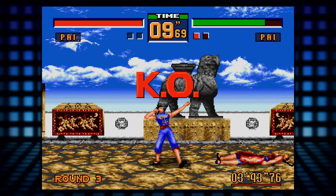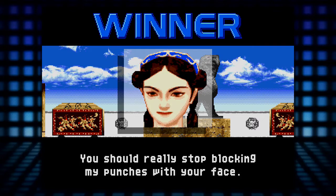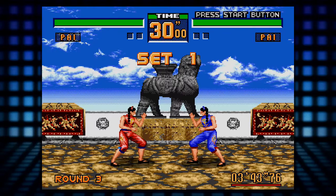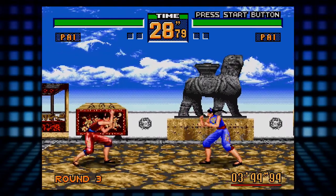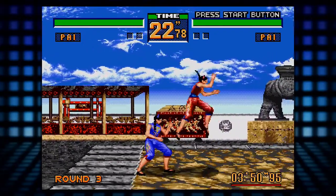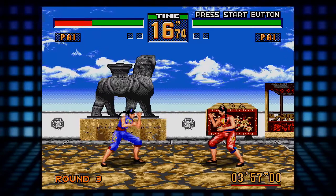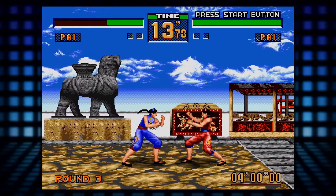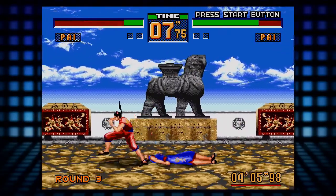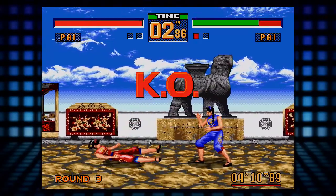I was trying to be strategic and block, but when I block, they just don't attack. And then as soon as I let off the block, they attack. You should really stop blocking my punches with your face. Wait, the top three buttons don't do anything — what the frick? Oh man, all this time I could have been doing way more attacks. I mean, that's what happens when you button mash — I didn't even notice the top three buttons weren't doing anything. That is silly.